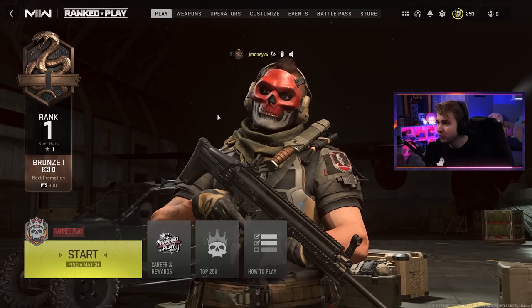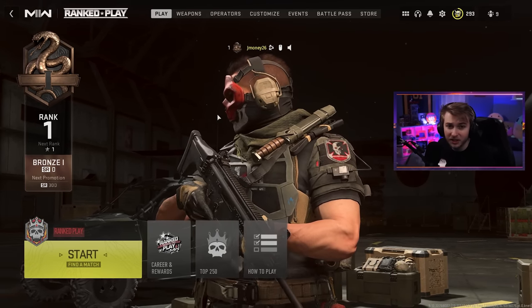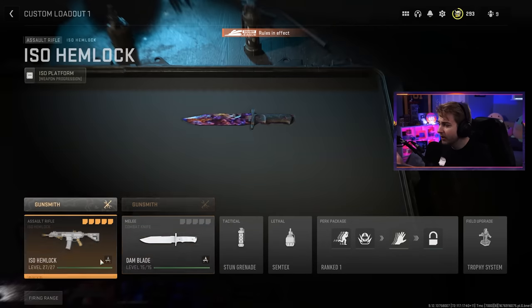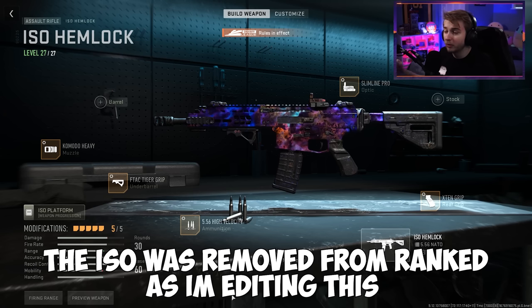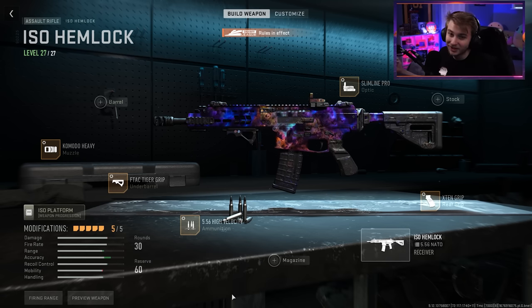So we'll be taking the plunge into the sweat lodge that is ranked play here in Modern Warfare 2, and let's see if we can get all the way up to 100 wins. This is the class that I'm going in with. There isn't a whole lot of options because I'm pretty sure a lot of stuff is banned in ranked play, so I just picked out what I thought was best. And I'm also using the ISO Hemlock with these attachments that I saw on Twitter - might change them out, but this is the best thing I saw so far.